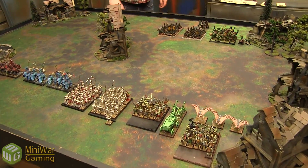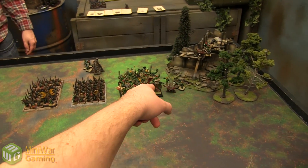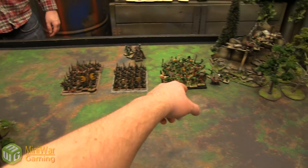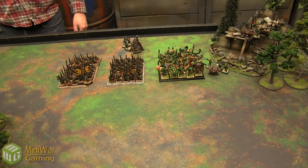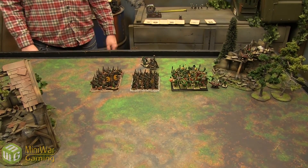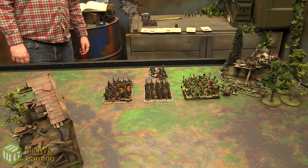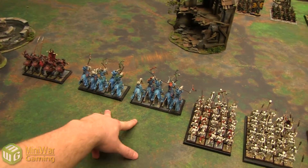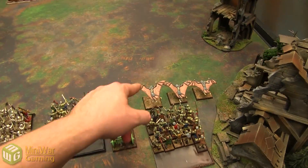This is what deployment looks like afterwards — Kenny finished first with only six drops. We have the two Spear Chukkas, Savage Orc Biguns, Night Goblins and Night Goblins with the BSB. All the Savage Orc characters are in there: Wurzag, the Warboss, and the Level 1 Shaman. Plus a Rock Lobber, the Death Creepers, and the Forest Goblin Spider Rider character. On the vampire side: Blood Knights, Hex Wraiths, double Skeleton units, Zombies, Felbats, and the Black Coach.